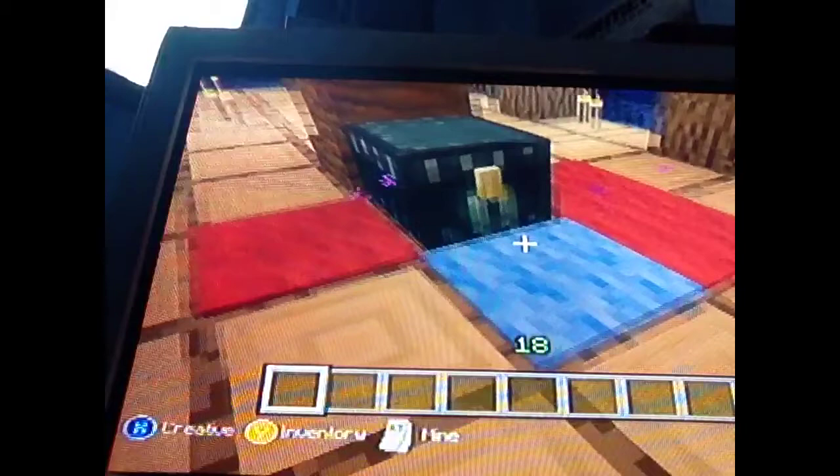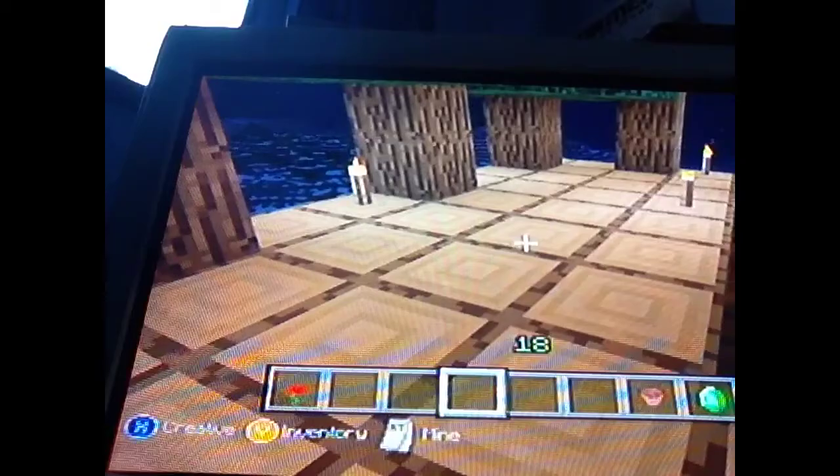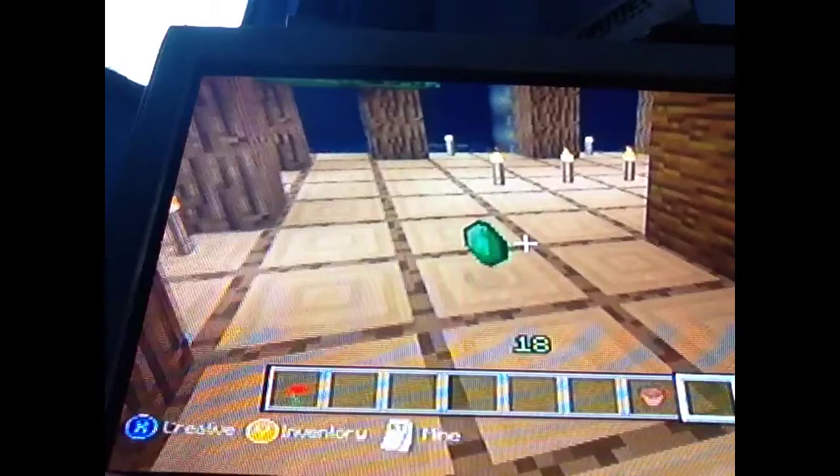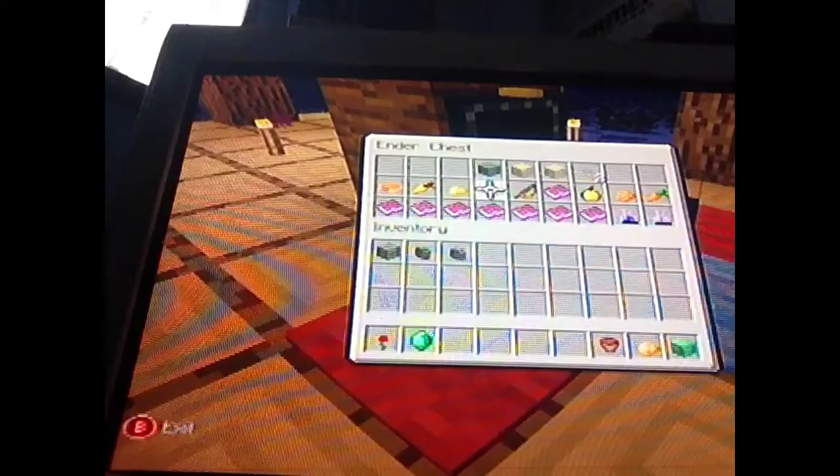There's actually a meat block you can get, but that's only on the computer version. Next I'm going to do an emerald — they're beautiful. You can trade them with villagers on the computer version; not sure if you can do it on Xbox yet.